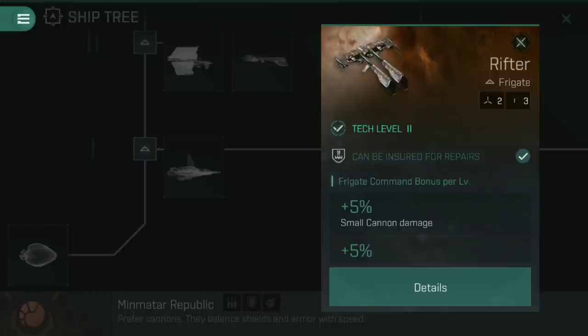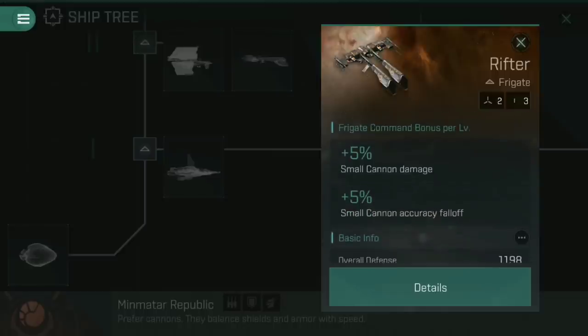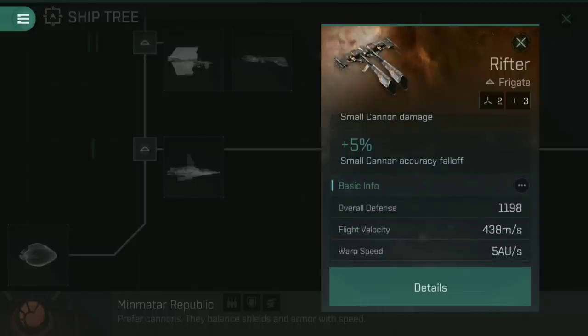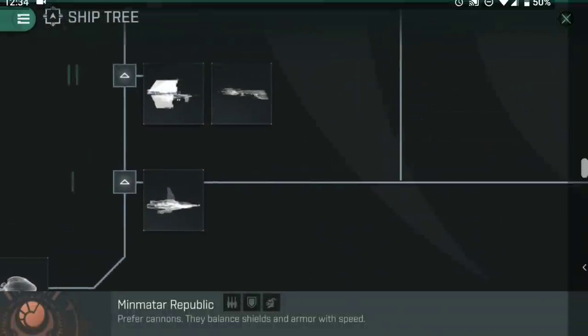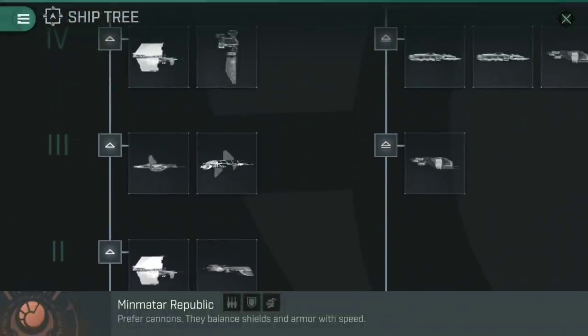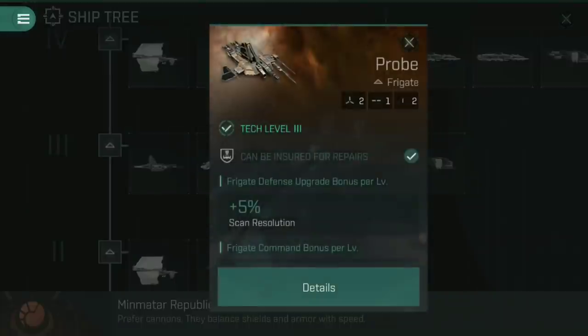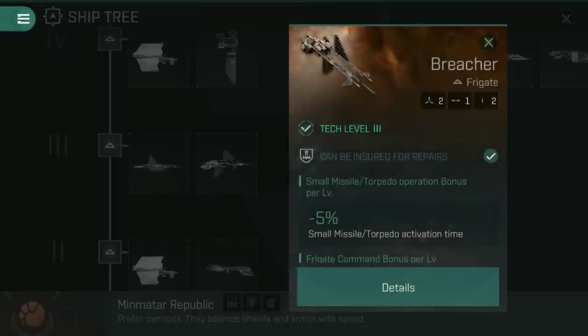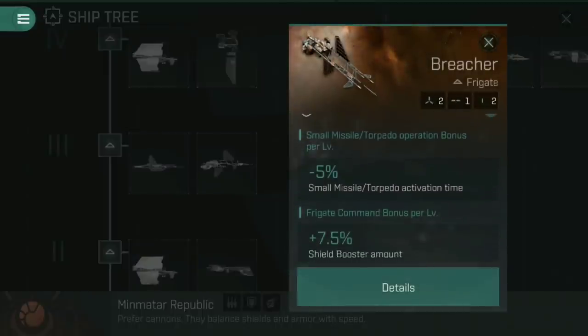If you go into the Rifter, you lose a mid-slot, you lose a load of the extra bonuses, and you don't actually gain anything except for a little bit of overall defense. But the reduction to your flight velocity actually means that you take more damage in a Rifter than you would in a Slasher. As such, stick with the Slasher as you're going through tech 2. Once you hit tech 3, things don't really pick up for you as a cannon pilot, especially if you're into frigates. You have an option of the Probe — which gets no damage bonuses — or the Breacher, which is very much a missile ship.